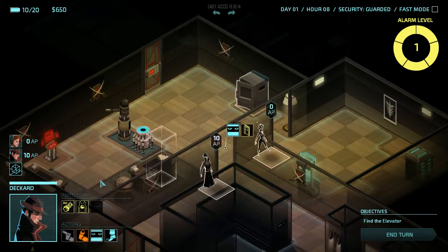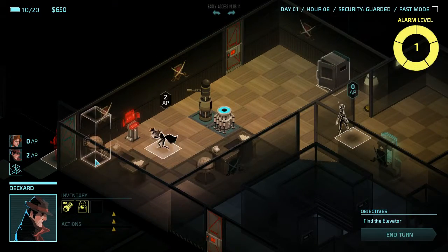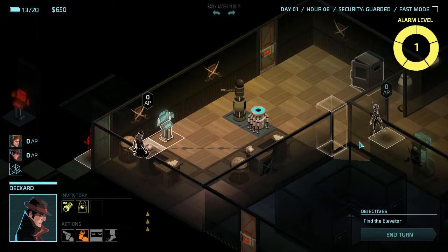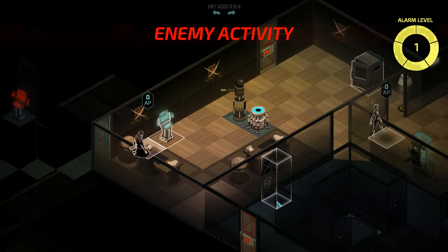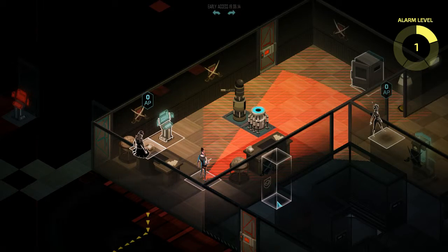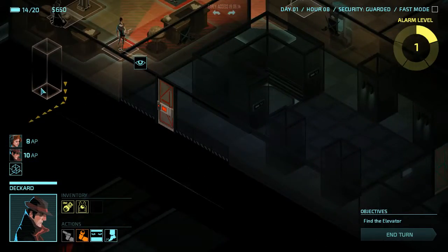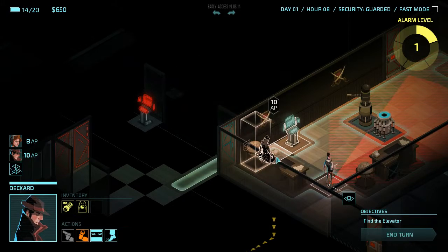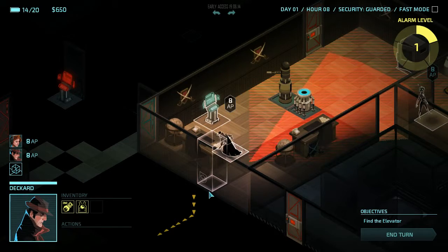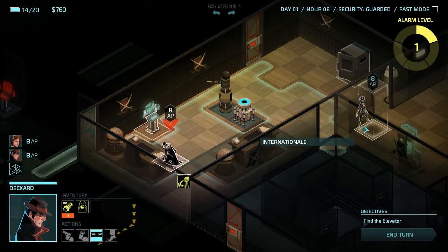Okay. Deckard. Now I think we go here, to the safety of this globe wall and the console. You hack the console for three power - that seems fairly useful. And we end our turn. Unfortunately, that guard is going to patrol again. That's annoying as hell. But we can flank him and knock him out. It would be interesting if he has a pass card. Let's knock him out. Take down the guard. Steel valuables - there's just the credits. Ah, well. Shit happens, I guess.